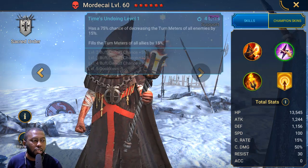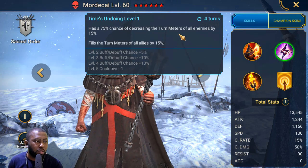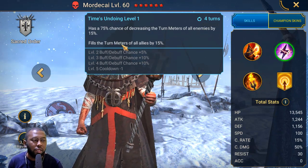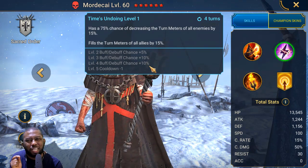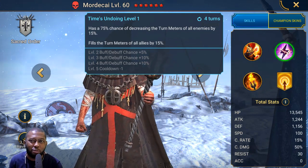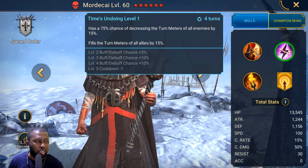He can also boost himself and the team with a turn meter skill: he decreases the turn meter of all enemies while filling the turn meter of all allies by 15%. It's on a 3-turn cooldown — a small turn meter fill. It's not what he's known for, but it helps you get back to his A3 faster.